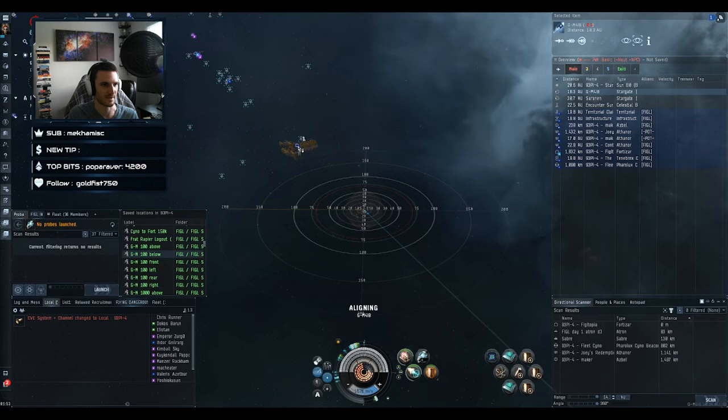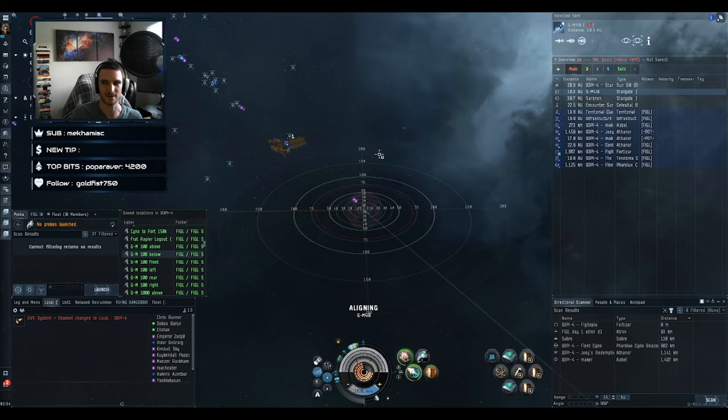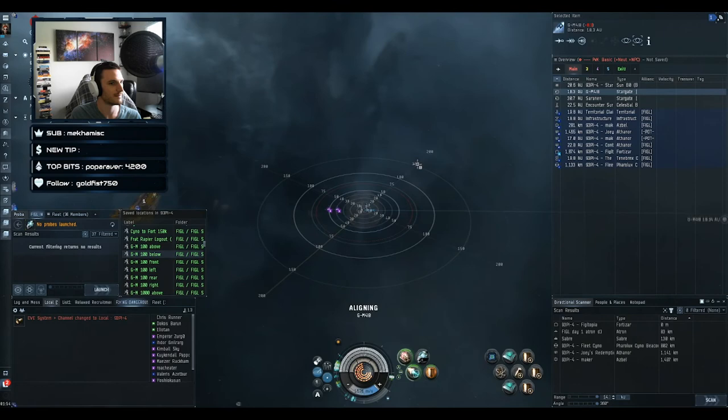From the fort you can go ahead and try to warp again to the Azbel at any point, and you'll see you keep getting caught in the drag bubble until I'm 500 kilometers away from the Azbel. And there you go — Mazer just warped to the Azbel from the fort and did not get dragged, demonstrating the 500 kilometer limit.